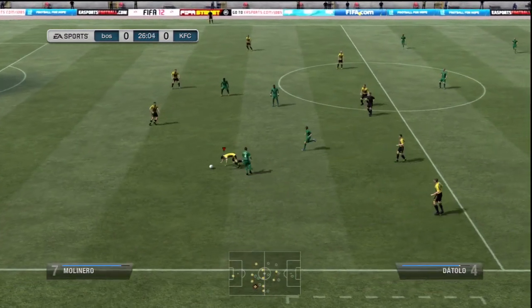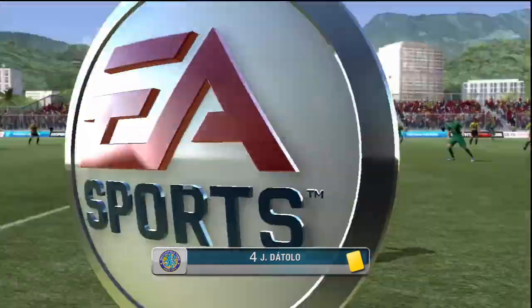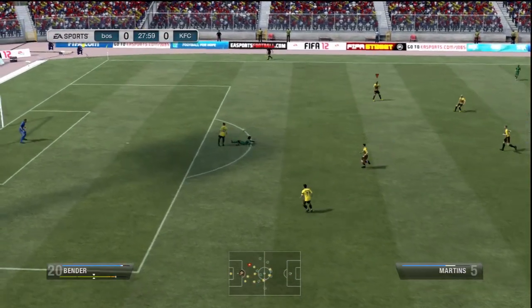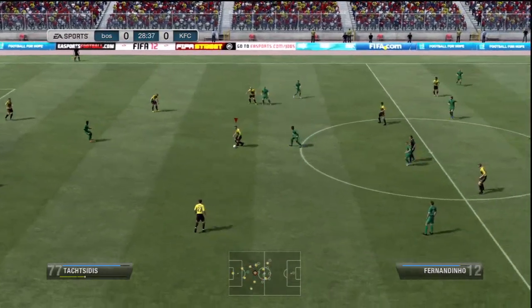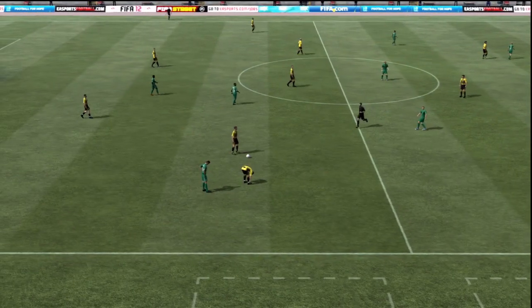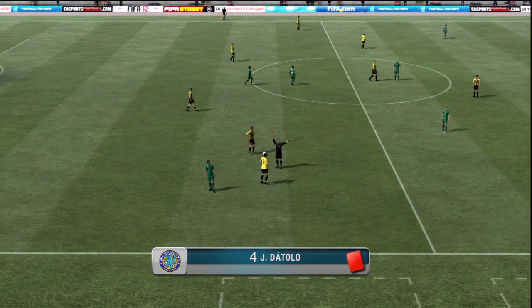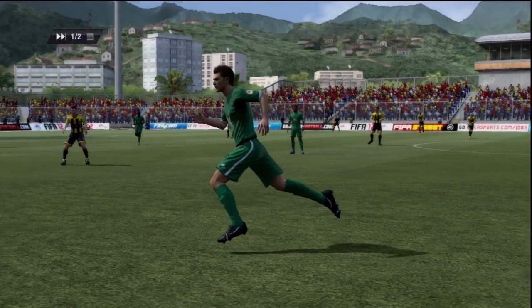He didn't really get much offense going at all, considering he has such a better squad and should have been able to run right through me. I played tight defense, stayed balanced — I never play on ultra defensive, I think that's kind of cheap. I just try to keep it simple with balanced defense, and I might switch to ultra attacking at the end if I'm losing. Then the same guy ended up getting two fouls and got himself a red card, which really opened up the game for me.